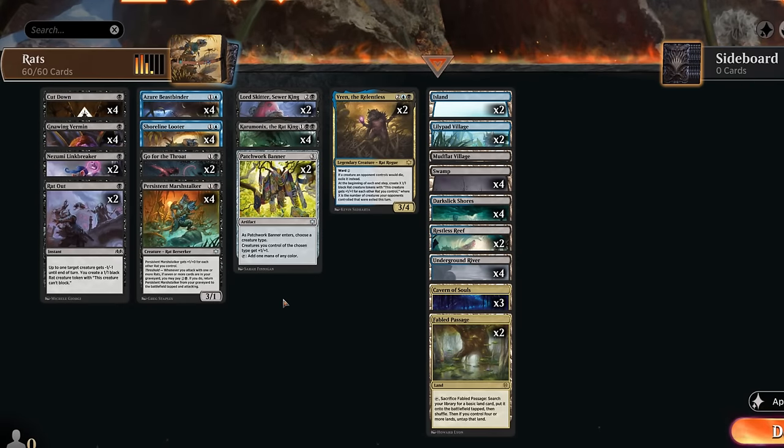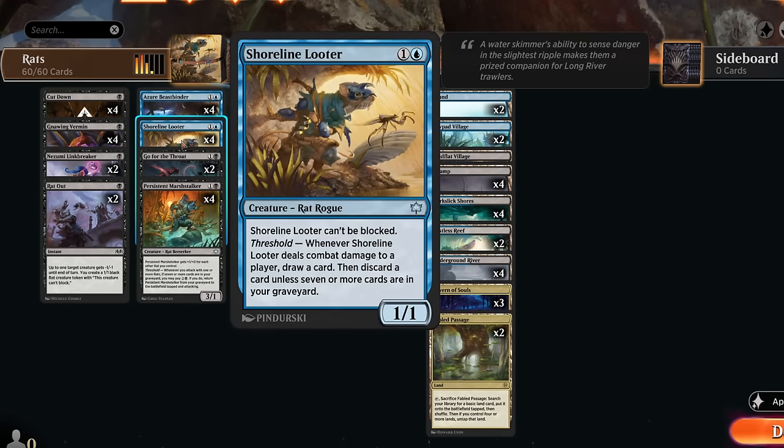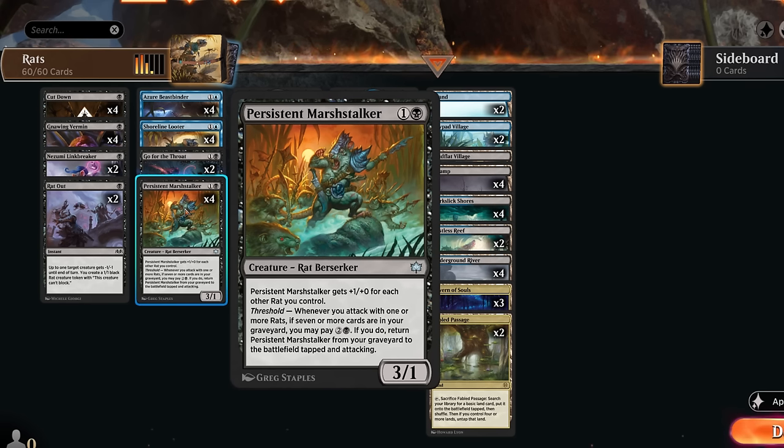Hello and welcome to another Standard video. Today we're taking a look at blue-black Rat, maybe the least popular creature type out of Bloomboro, but it still introduces some powerful synergies including the threshold mechanic, which is a blast from the past. Cards like Shoreline Looter: a two-mana 1/1 that can't be blocked. When it attacks and hits the opponent, you draw and discard, unless you have seven or more cards in graveyard, then it simply draws a card. Each turn there's also the Persistent Marsh Stalker, a 3/1 rat that gets +1/+1.